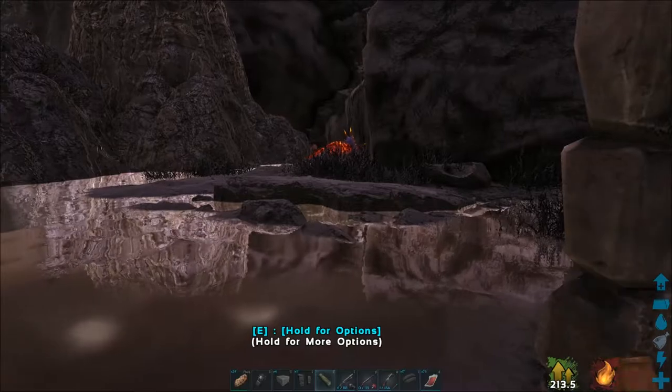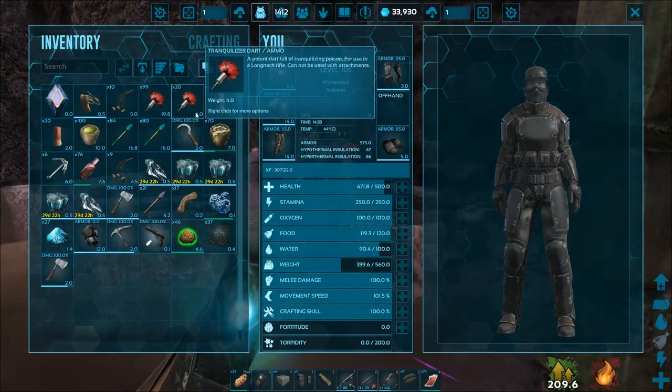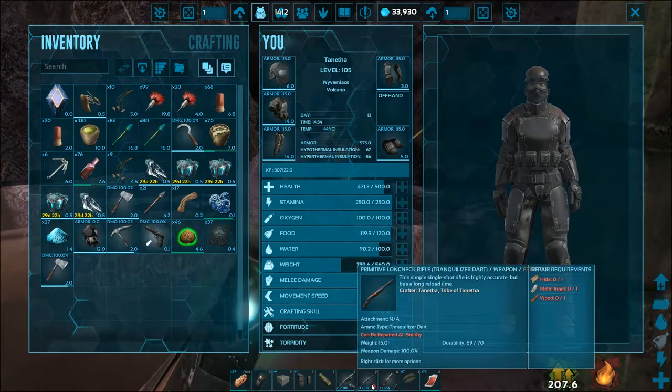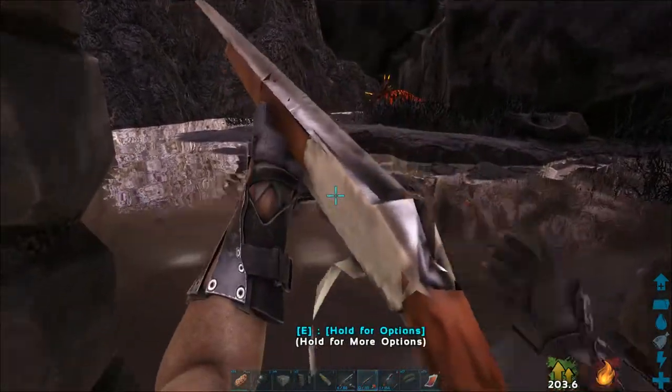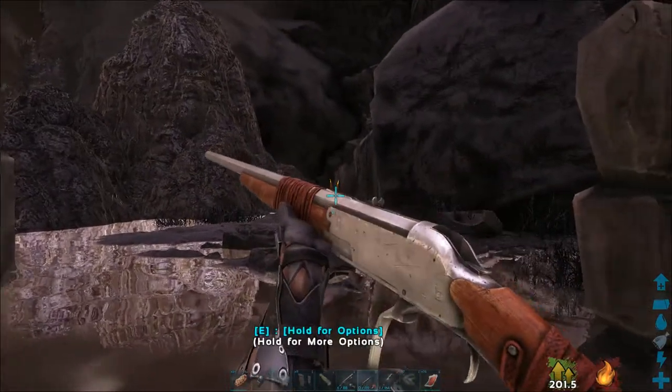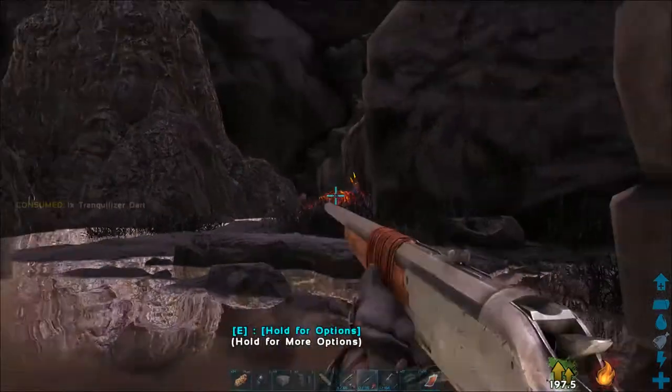When you are prepared, you can start shooting. The best weapon would be the long neck rifle with darts, but it should also be possible with a crossbow and tranq arrows. You should have a good supply of ammunition — at least 40 darts should suffice.